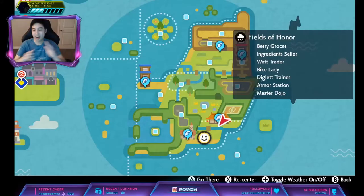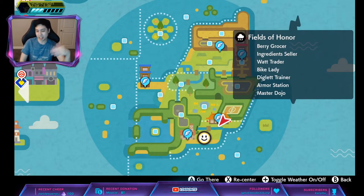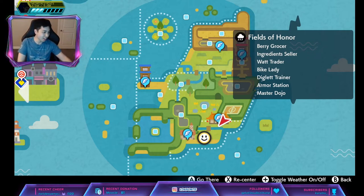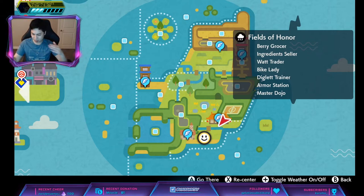Hey, it's Besanta here. In this video we'll look at hidden ability Lurantis. Hidden ability Lurantis has the ability Contrary, which means when it does moves that would make all stats go up, they'll go down instead, and vice versa — it pretty much flip-flops the stats. Lurantis spawns at dens 112, 111, and 154.